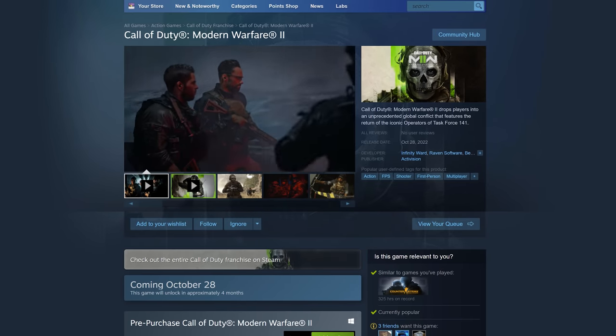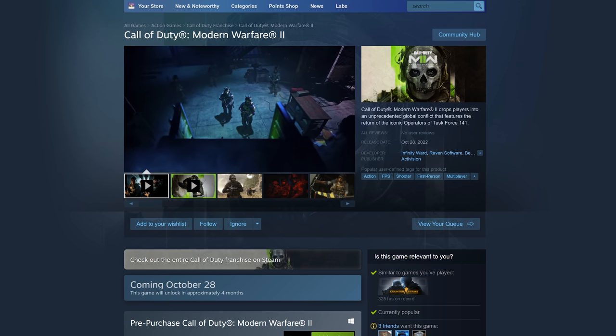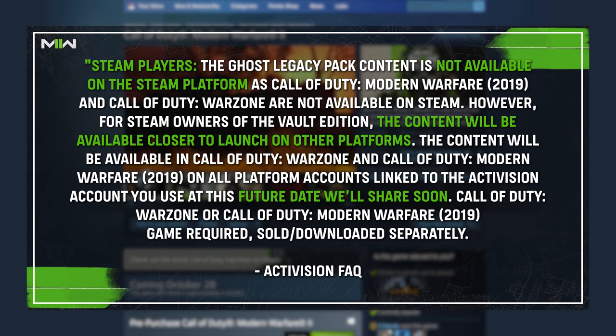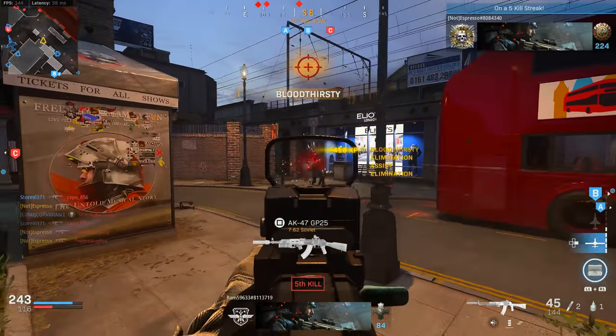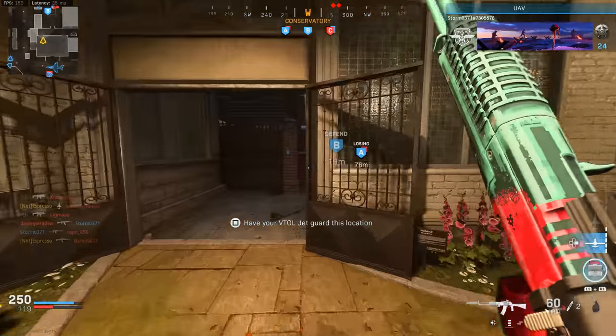Another caveat: for the first time since Call of Duty World War 2, you'll be able to play Modern Warfare 2 on Steam. But per the Activision FAQ page, steam players should note: the Ghost Legacy Pack content is not available on Steam, as Call of Duty Modern Warfare 2019 and Warzone are not available on Steam. However, for Steam owners of the Vault Edition, the content will be available closer to launch on other platforms — through all platform accounts linked to your Activision account. So if you're making that jump to Steam, be aware these items won't be available immediately.